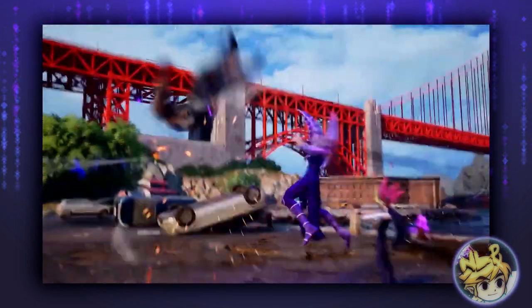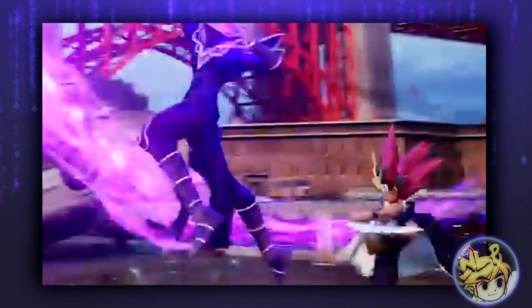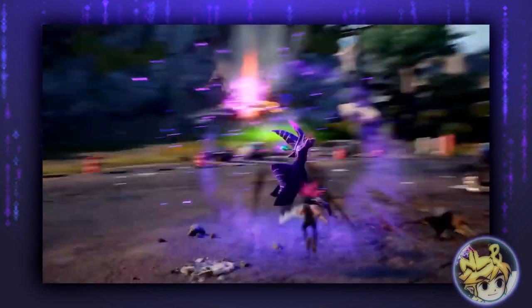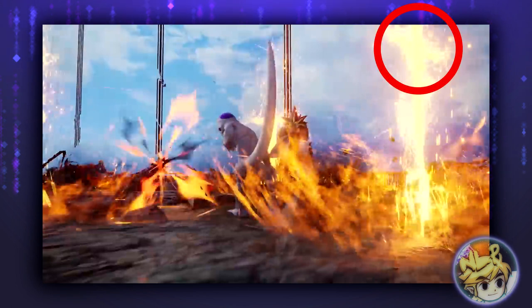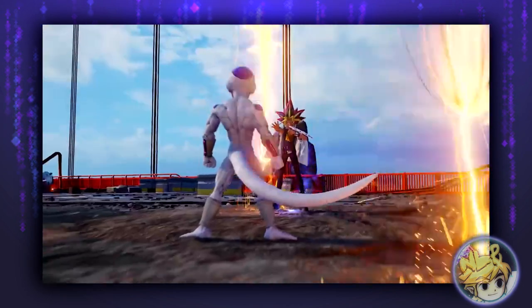So here in this clip we can see Yu-Gi kind of acting out the attacks, similar to how in the anime they would gesture when commanding monsters, which is a really cool, nice touch. And here it looks like the Dark Magician is doing a sort of juggle combo. If we pause here as well, it looks like the Swords of Revealing Light are coming down on Frieza — you can see the blade and the hilt at the top right, raining down. And it looks like it's staggering Frieza as well, which is what we like to see because, as we know, Swords of Revealing Light prevents enemies from attacking.